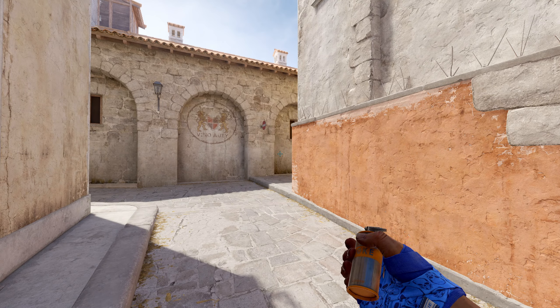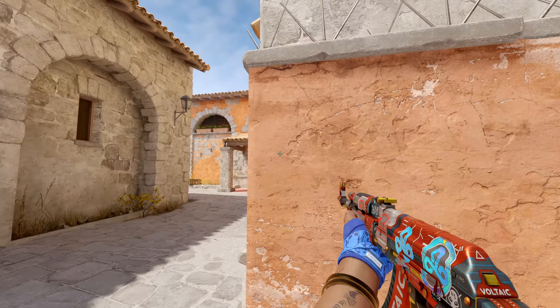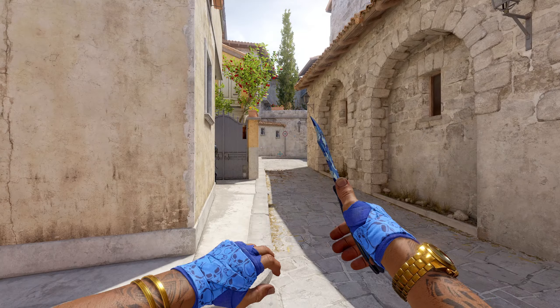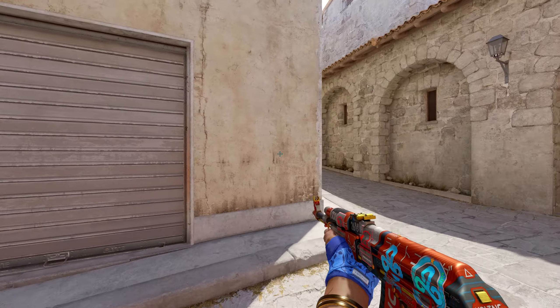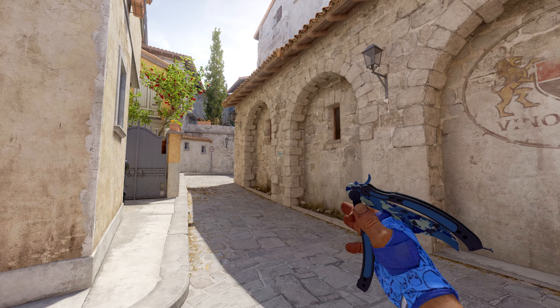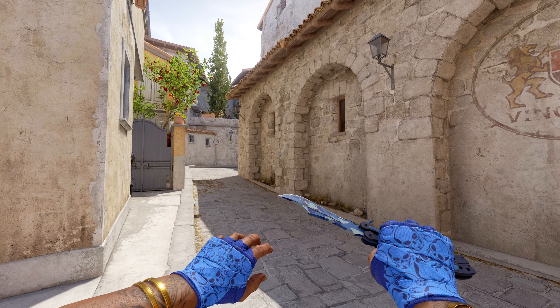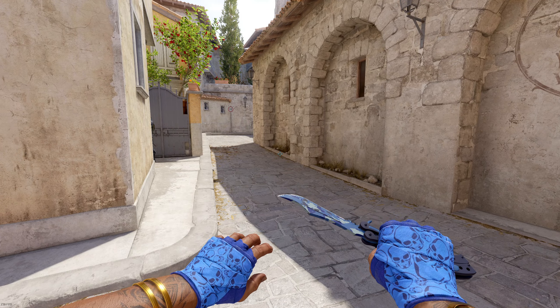Or in certain situations, you may just need to use a smoke. For example, you can peek this arch corner without exposing towards a certain region, but if you want to go a little bit deeper, all you have to do is smoke it off and peek. That's a super basic and easy concept, but when you're thinking about the game in these terms, it's a little bit easier to identify how and where to use your utility.